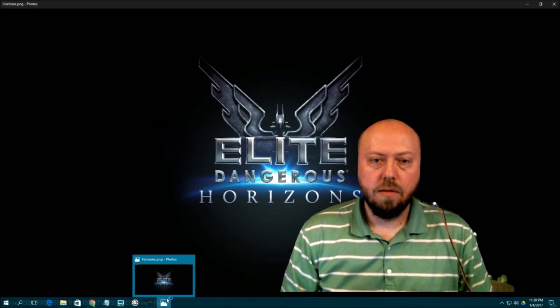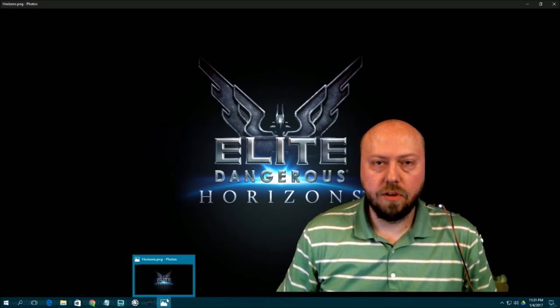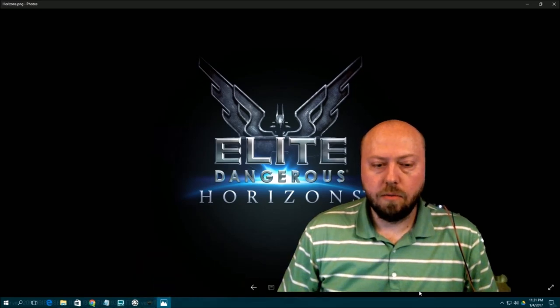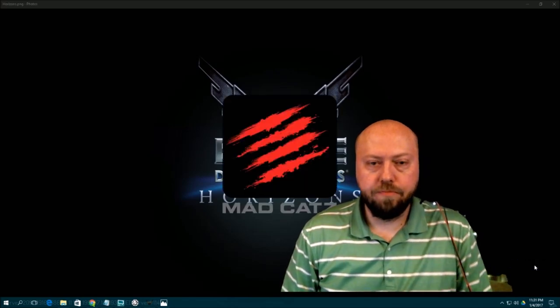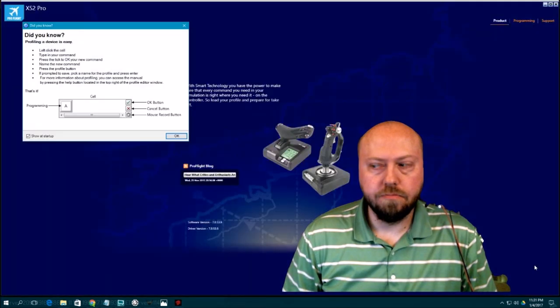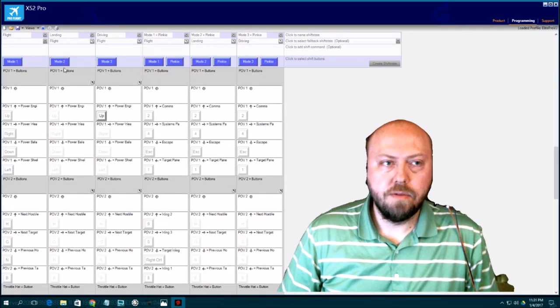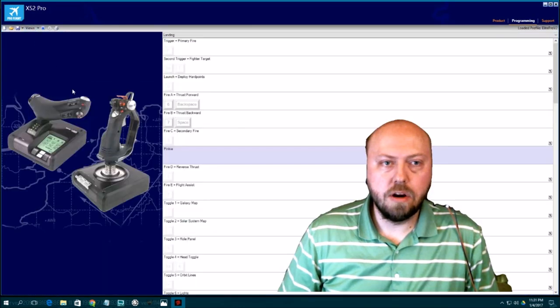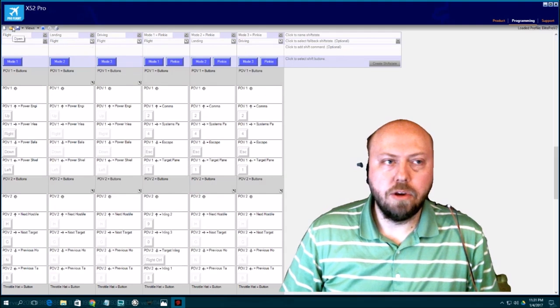Once you have the binds file loaded in and the new PRO file on the computer, you'll want to open the joystick program itself. Right-click on the joystick icon and go to the Profile Editor. Click OK, then click Programming. If you're in the default view when you first start, just click Views and you'll switch to the programming view.